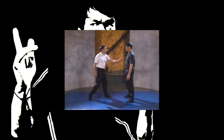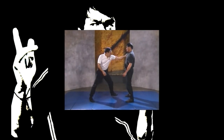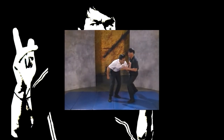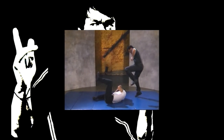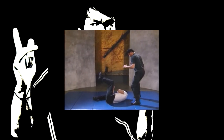An assailant seizes your chest with his left hand and attempts to knee your groin. Grab the assailant's left arm and simultaneously execute a right bottom fist strike to his groin, then thrust your left hand to his throat. While shoving his throat back, grab his sleeve with your other hand, pulling the assailant clockwise and down. Finish him off with a stomp to the face.